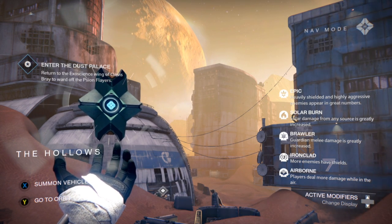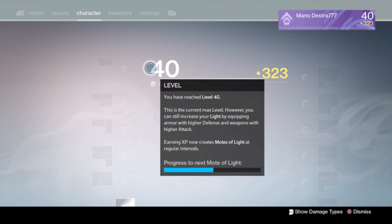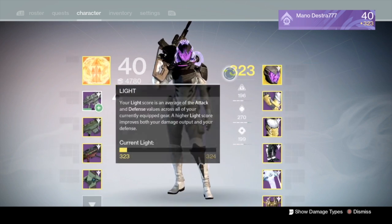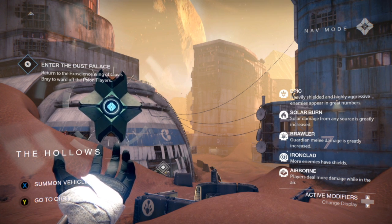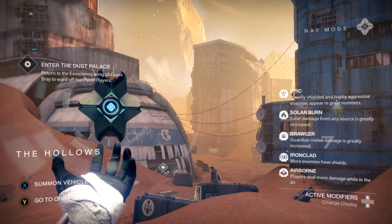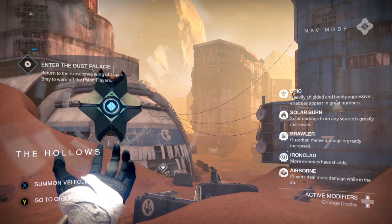This is a cool strike if you've got a Hunter. I'm going to run a Gunslinger build with Celestial Nighthawk — I have it in my vault. Celestial Nighthawk combines all your Golden Gun shots into one shot, so if you jump into the air and fire at one of the Scion Flares, it's essentially a one-hit kill. With Airborne and Solar Burn both active, it's a really fast and powerful way to get through this strike.